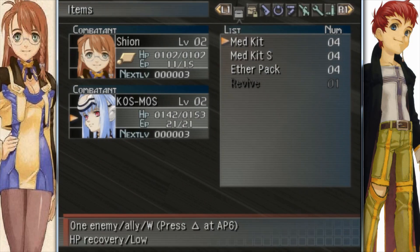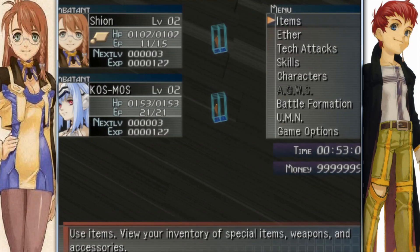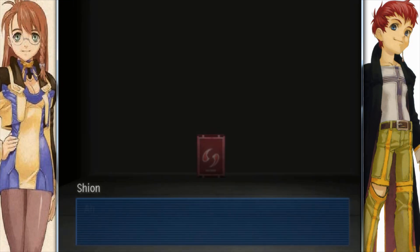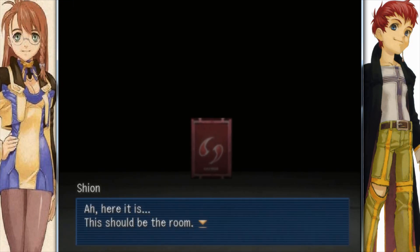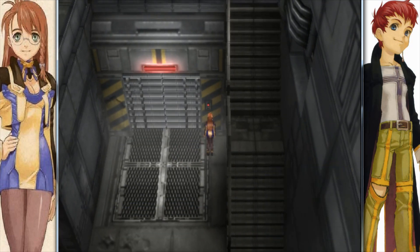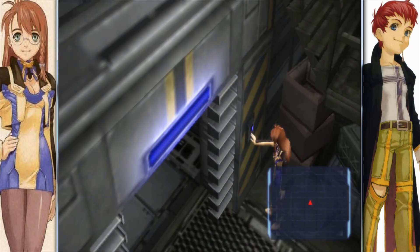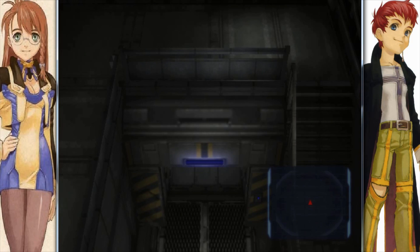First things first — let's use those med kits that we got, 'cause we got a boss fight coming up. Spoiler alert! Alright, we're all set to go. Let's unlock this door using the mission key. In we go.